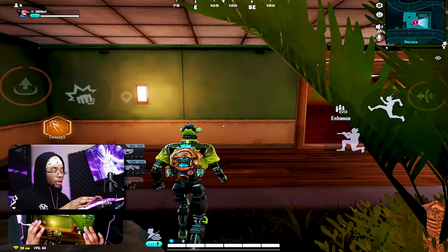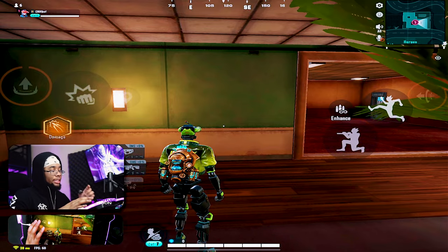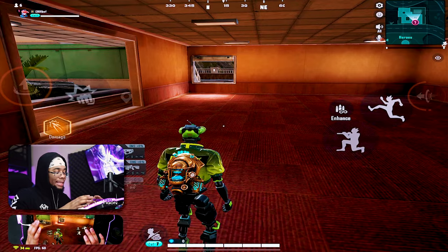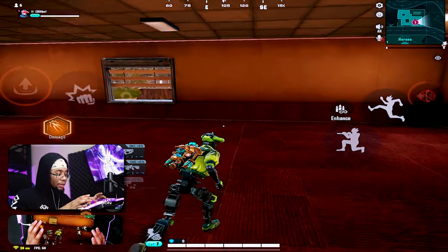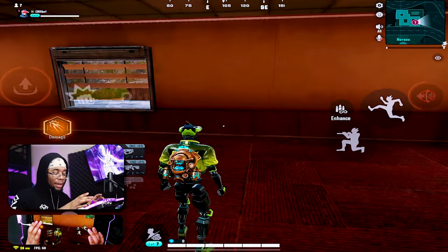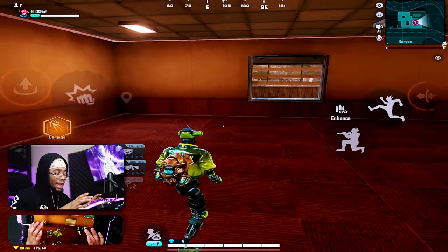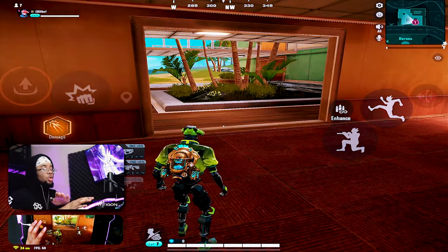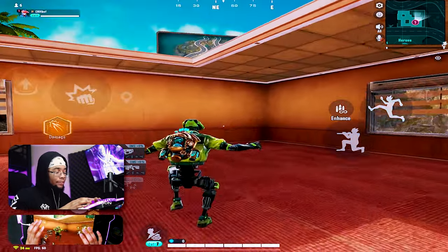Even though you can use your joystick to change the way you boost, you can also use your view — because whatever direction you're facing is where you're automatically going to boost. So if I'm right here and I quickly flick my view, I can change my boost direction instantly without using my joystick. Let's say you're pulling back and need to boost to the left quickly — all your joysticks are occupied, but you can just use your view to handle that.